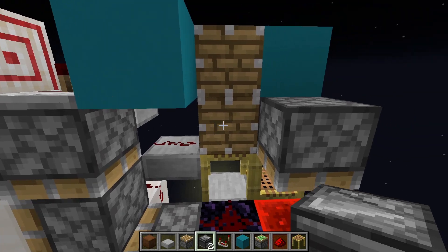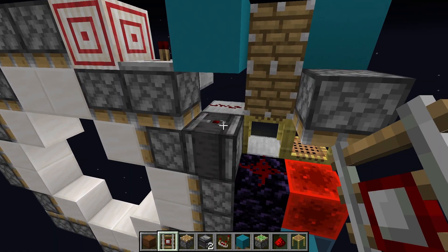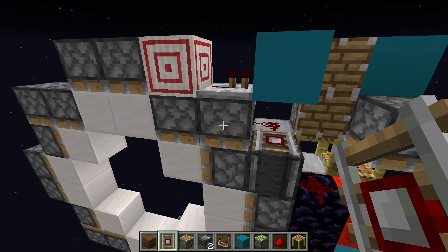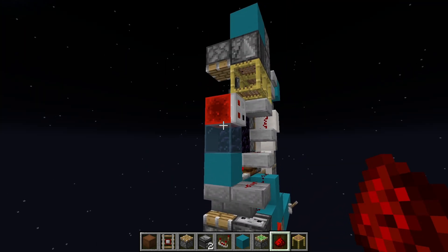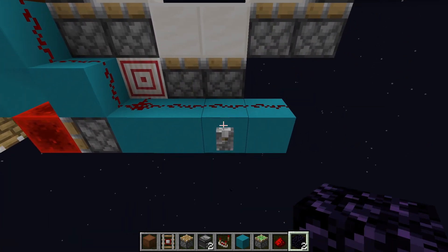This dust is powering this piston and we don't want that, so place an observer right here with a detector rail on top. The observer is also needed to update this on closing because it doesn't get an update from anywhere else. Lastly, place a block right here with dust on top to make the slider start extending faster on closing. Now if you place obsidian right here, this should hopefully work.